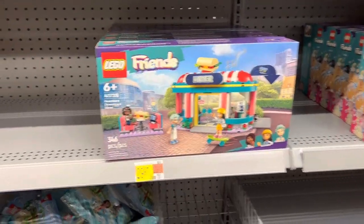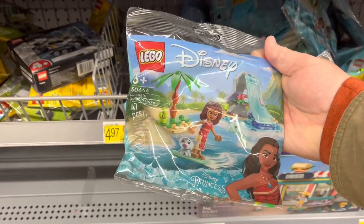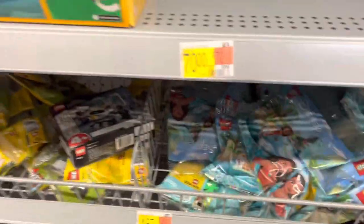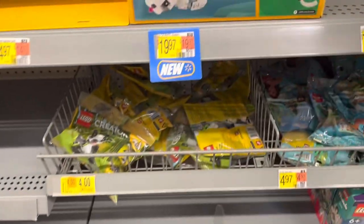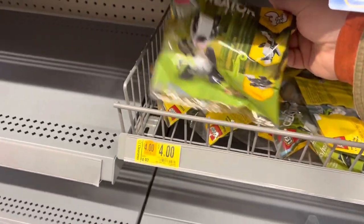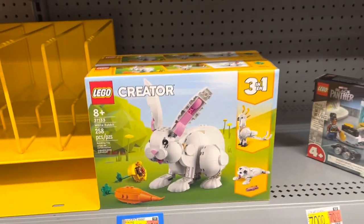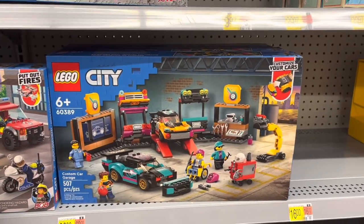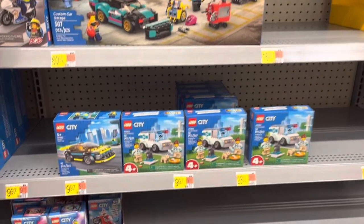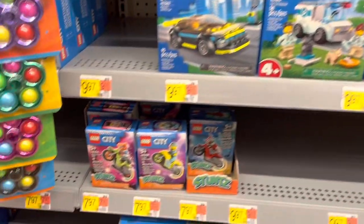We've got Friends Diner, got a little Moana poly bag — new Friends style. Let's see, we've got Sherry's Lab, got the little poly bag panda, another 3-in-1 set, little white rabbit. Got the custom car garage from Lego City, all kinds of new little Lego City sets, and Stunt Spikes.